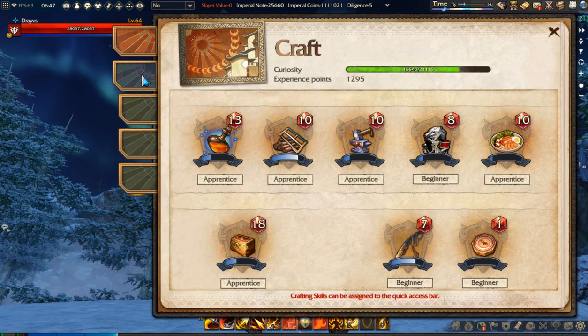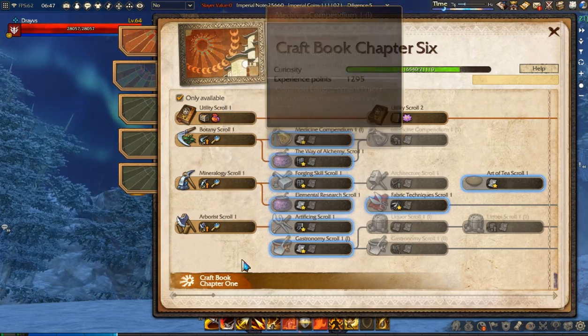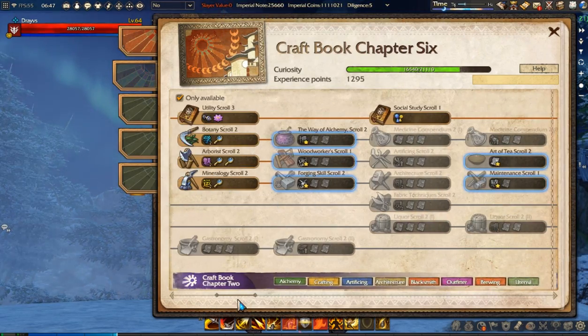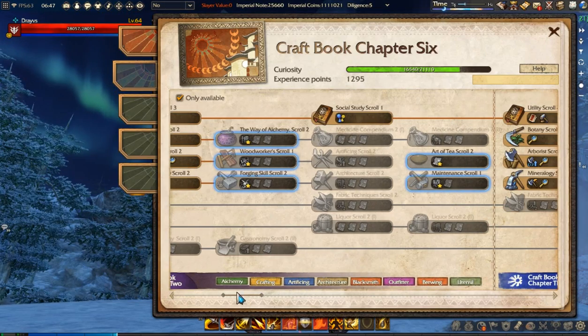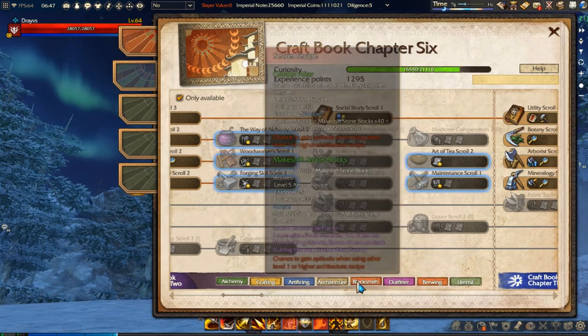Press V, open your craft book, go to the second tab right here, and after that scroll a bit to the right. In chapter 2 you will see these little buttons right here. This is secret recipes.